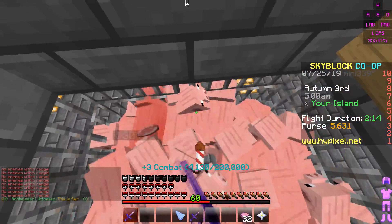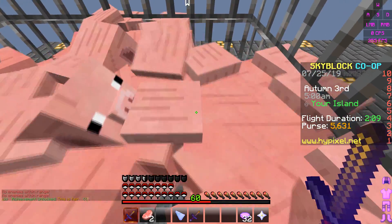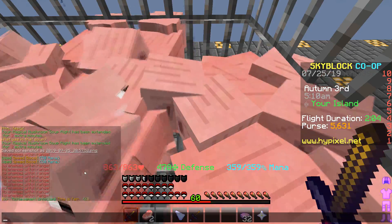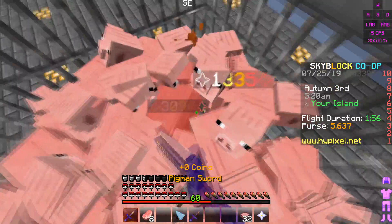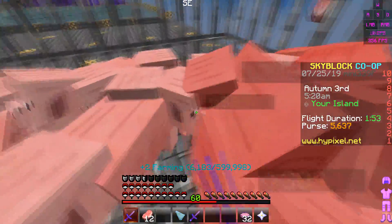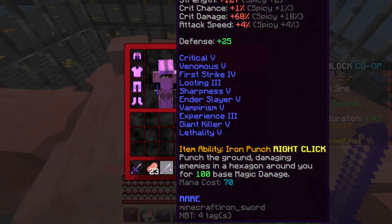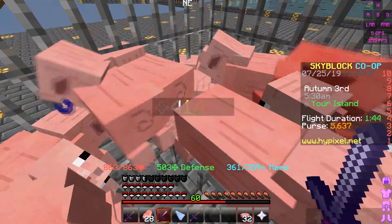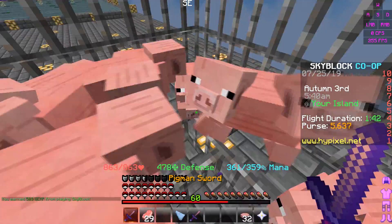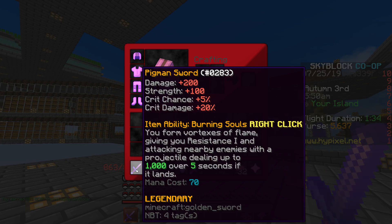Wait — 3,094 regular damage! This is a kill-a-pig-using-the-Pigment-Sword quest. Oh my god, 3,000 crit damage and this is not even enchanted! If you compare with the golem sword, it has first strike on it so it's obviously gonna do a lot more damage.